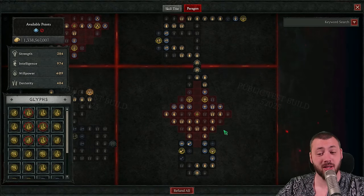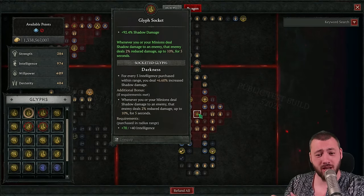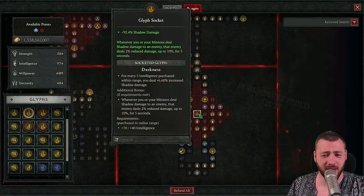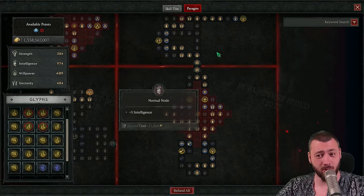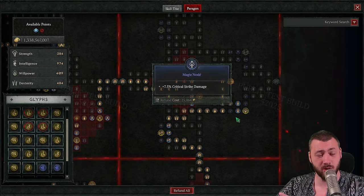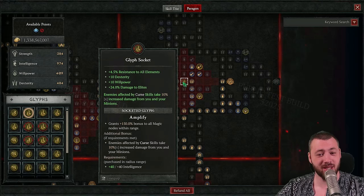Touching on the Paragon board: we first start with Shadow Damage on Darkness. Bonus shadow damage buffs minions as well, and it gives 10% damage reduction from enemies affected by shadow damage. This shadow damage boosts both minions and all my damage, which flows into the Flesh Eater board. We take the poison resistance node to be fully resistance-capped, plus our Ring of Mendeln, Crippling Darkness, and Shadow Blight can crit. That goes into Amplify for bonus curse damage — not Corporal, which only boosts physical damage, whereas Amplify boosts any damage when the enemy is cursed.